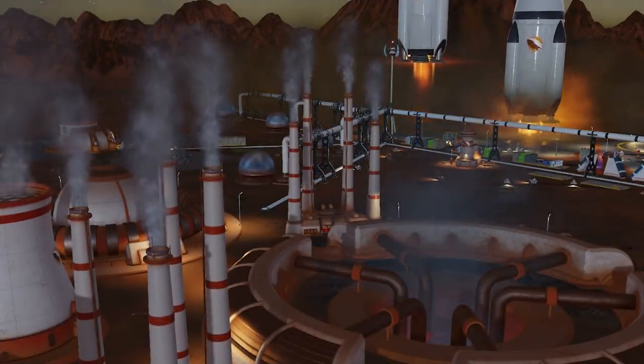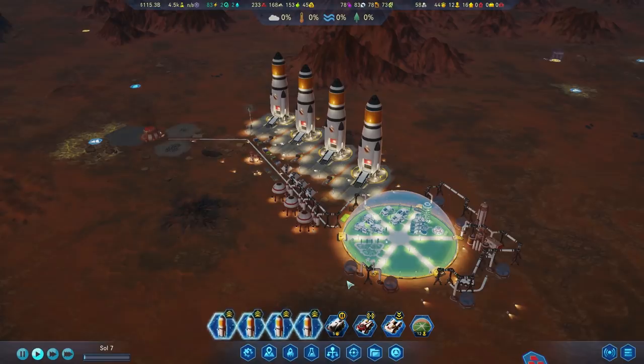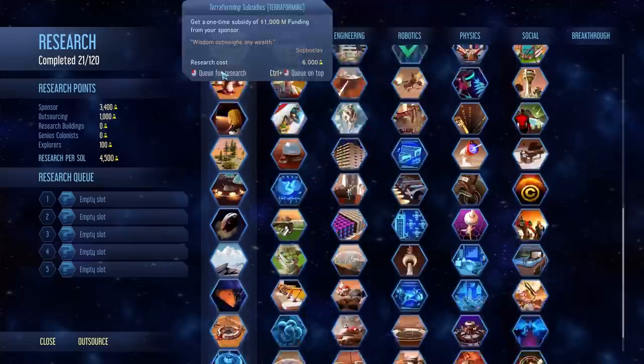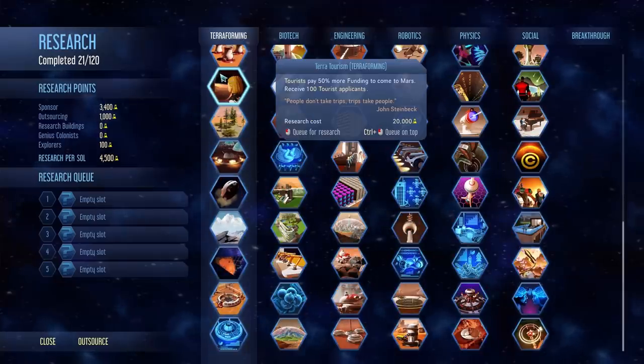These work like planetary anomalies. Some of the new special projects can be unlocked by research. More projects will become unlocked and available on the planetary view when you research more terraforming technology.